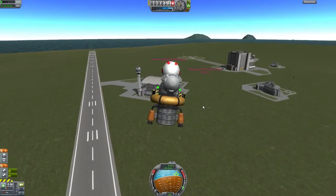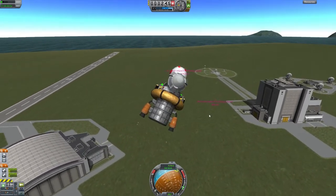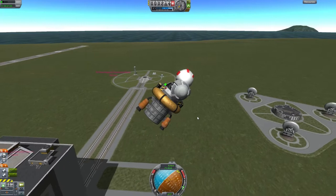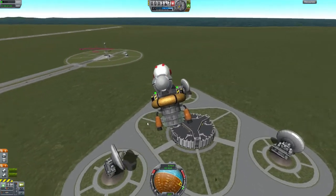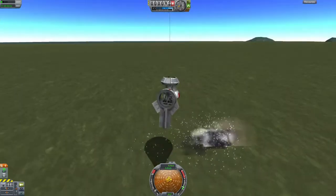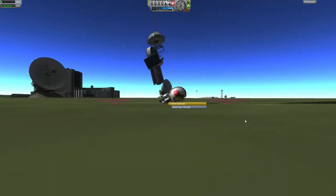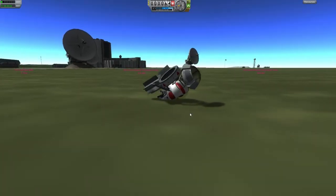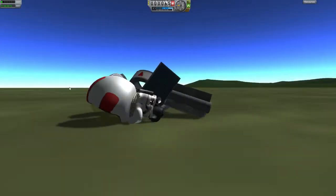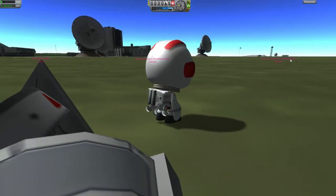Yep, that's the problem with these engines. I know their ISP is really good but dang, this is not enough fuel. I'm gonna have to maybe wrap a few more of these tanks around. He's flying sideways. I have no idea what I'm doing. Okay, he is going to die soon. Get out. Yay, we're good. Oh ouch, I'm sorry Cordon. That looked painful. So that sort of works. Fair enough.